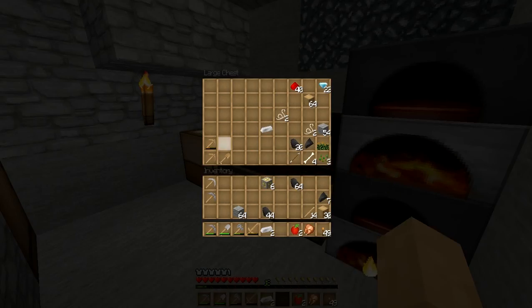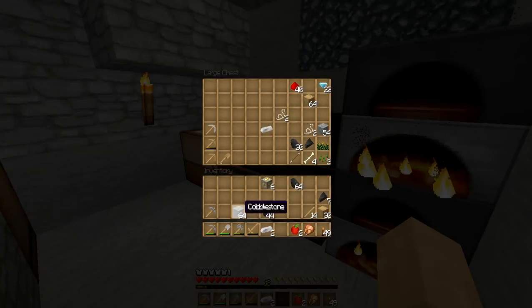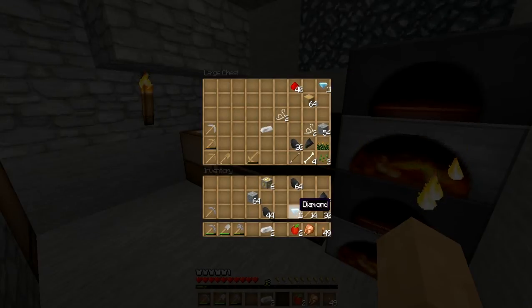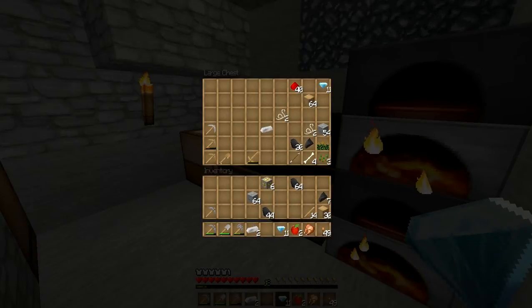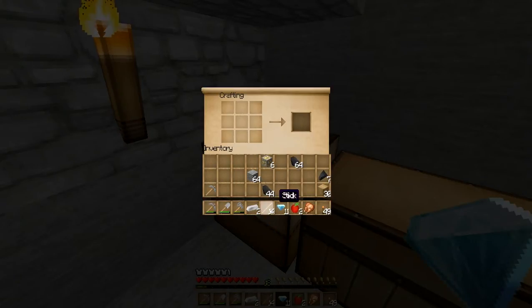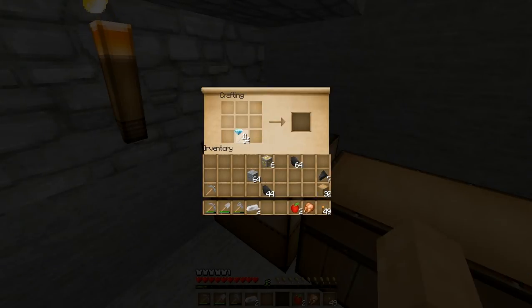We'll be able to make some more tools — we've got some sticks here. Meanwhile, I think I'm going to weld the wooden tools, add that to that, and keep the iron ones — they're most important. We'll need the shovel. Make up a shovel. These sticks. Okay, I think one will do — should be enough.